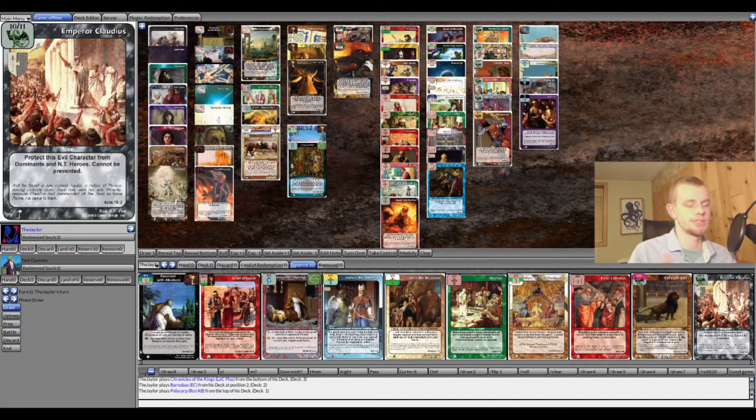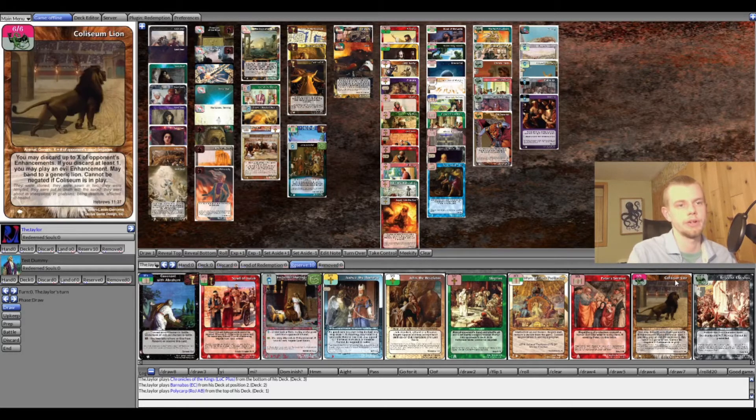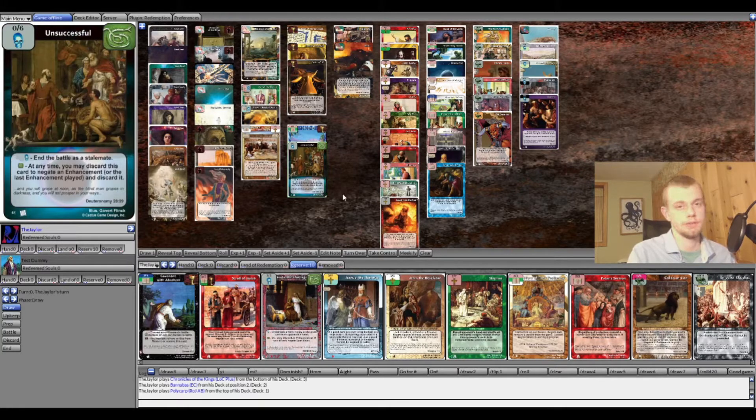Doubt tosses all our evil enhancements except Unsuccessful and Seventh Bowl of Wrath. Gamaliel's Speech and Forbidden Marriage in reserve are another way to poke at your opponent's hand. In reserve we also have Coliseum Lion and Emperor Claudius — empty heroes should become more common once GOC comes out with new New Testament heroes. Coliseum Lion works really well with Lurking: interrupt battle, abandon, discard their enhancement, then play one of your own like Unsuccessful. That's the deck — we're taking it out against Rob Smith today.